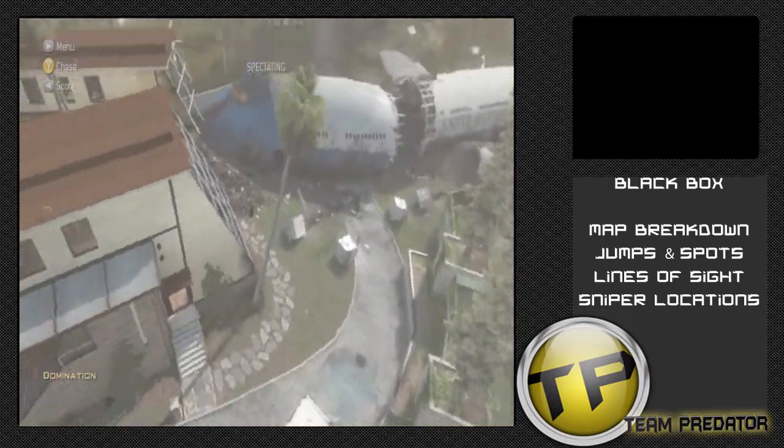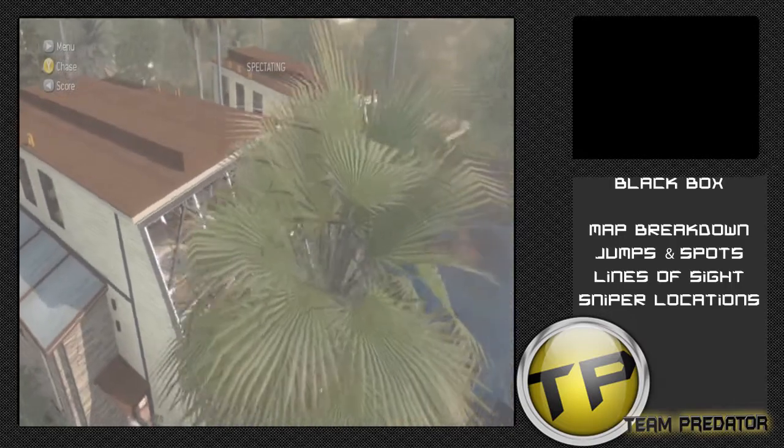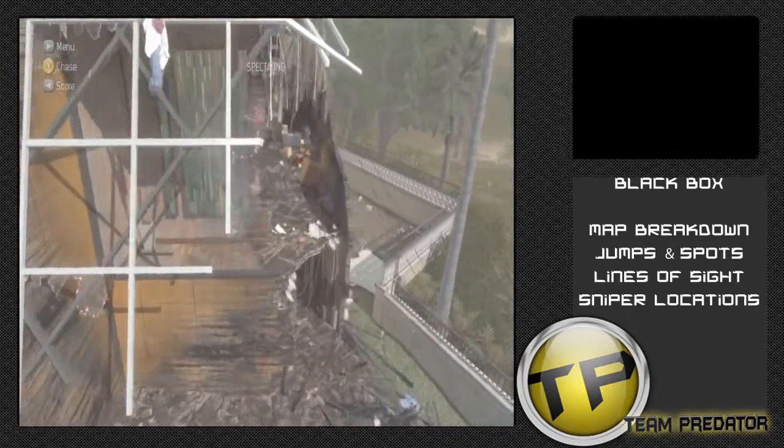This is Windows 1 and Windows 2. Windows 1 is the big main building that's not really damaged too much, and it offers a lot of great lines of sight as well as a decent amount of cover. Windows 2 offers a little less of both.